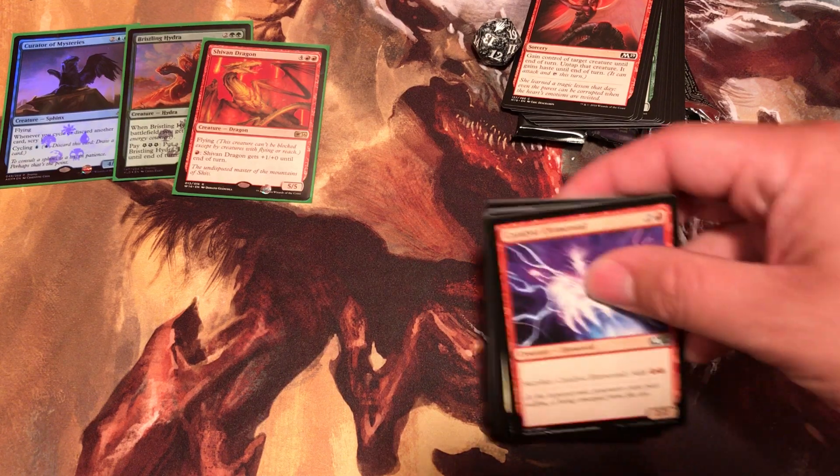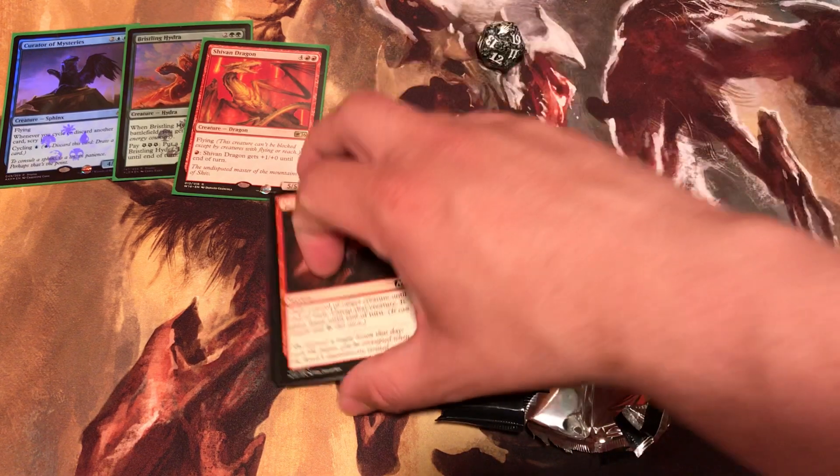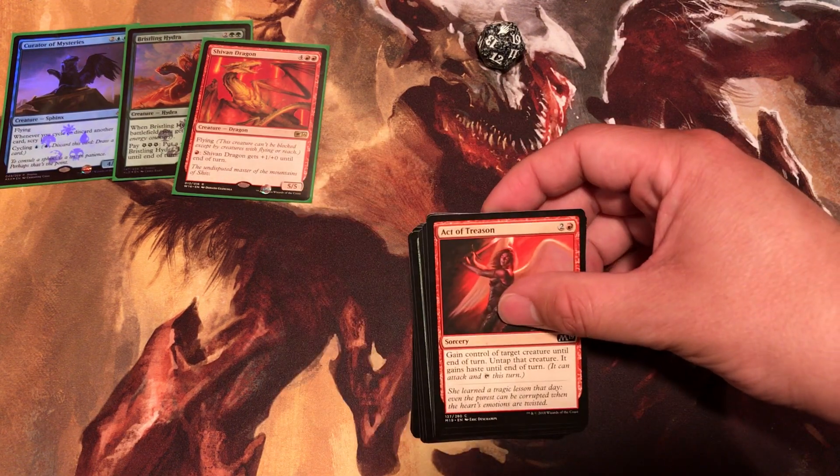So basically the mystery item was just basically one rare, as you could say, because rare is everywhere, and then a whole bunch of random commons and uncommons. Alright, we'll do this back - so we're already opening it. First off we have Act of Treason.